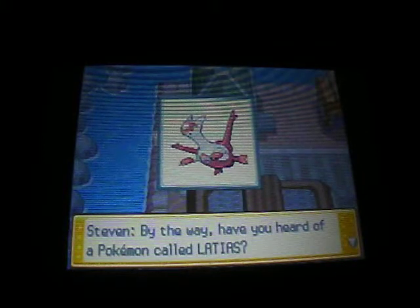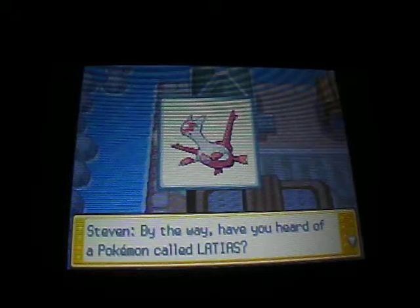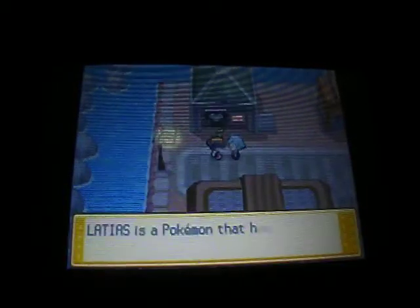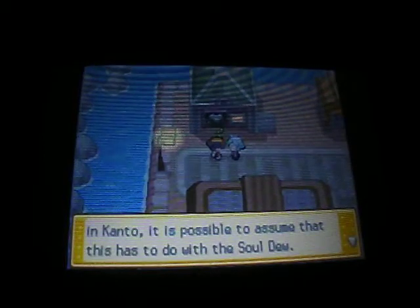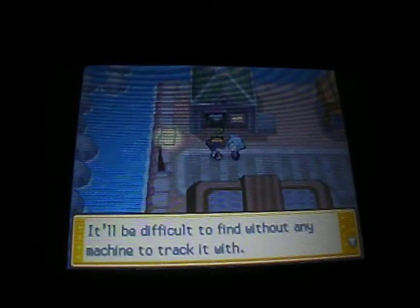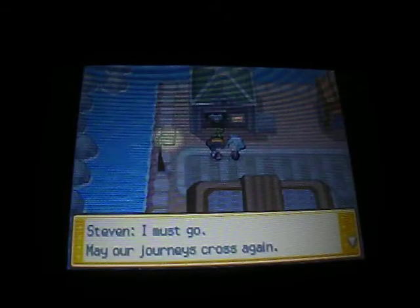This is how you enable the legendary Pokemon Latias or Latios. You will be able to catch Latias in Pokemon HeartGold, and Latios in Pokemon SoulSilver. Steven says he's investigating why Latias, a Pokemon from Hoenn, decided to leave Hoenn and come to Kanto. Latias is a Pokemon that has a lot to do with SoulDew, a gem-like orb. Since Latias is now in Kanto, it's possible to assume this has to do with SoulDew. Latias travels great distances and will be difficult to find without any machine to track it.